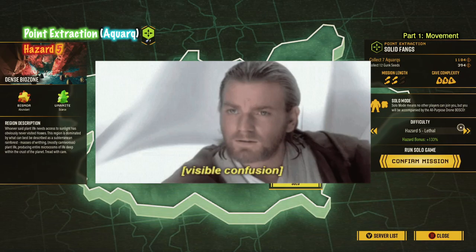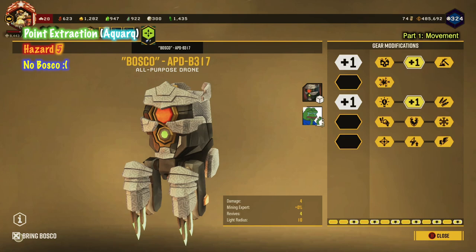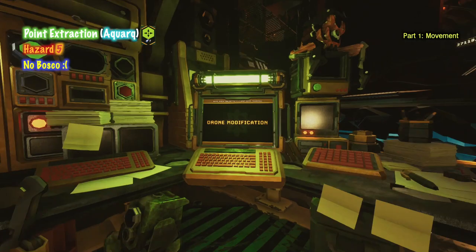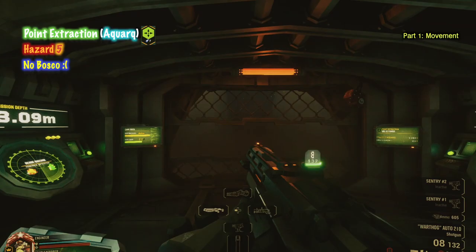Just so you know, we're not trying to beat this mission. You're also going to have to uncheck Bosco — we're not going to bring Bosco, that would defeat the purpose. So when you die, you literally have to come back, make a change, and load back in. Otherwise you're not making any changes. We're just going to focus more on your movement and survival rates. Let's get started and go right into that mission.